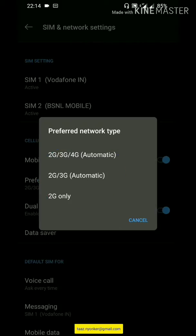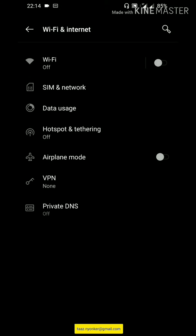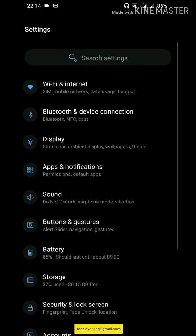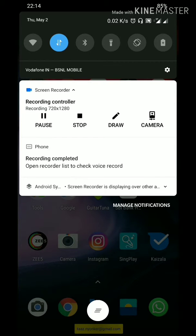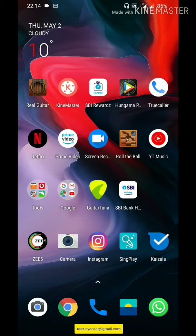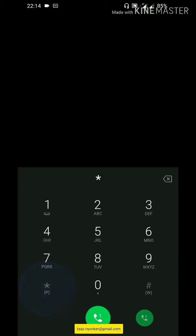In the OnePlus 5 and OnePlus 6 series I've seen this option is not there. So how do we make it 3G only? Go to the call dialer and type the code: star hash star hash 4636 hash star hash star.